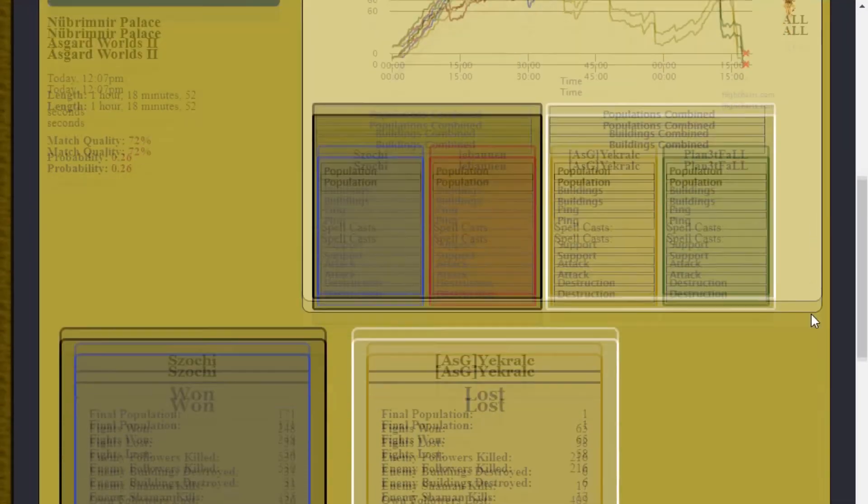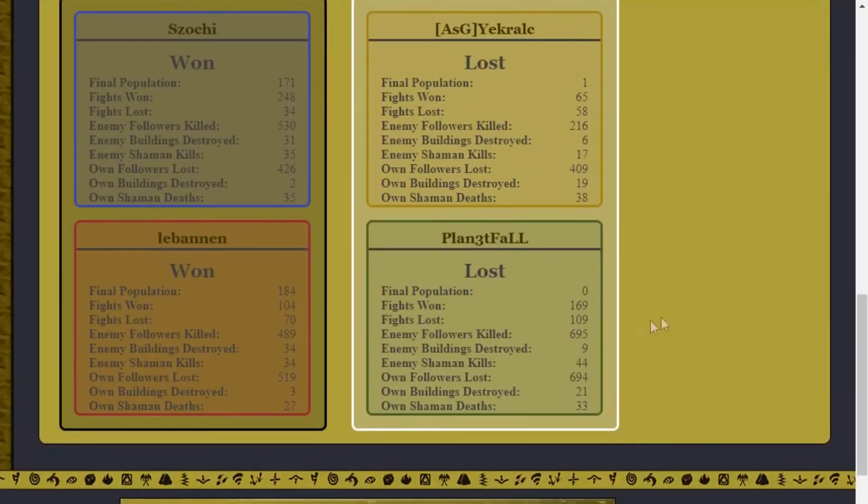Scrolling down to the numbers, there are a couple of really important lines. Everybody's looking at their shaman kills-to-deaths ratio — like any first-person shooter, everyone wants to know their KDR. Generally in an even matchup you should expect to go pretty even. You can see here 35 and 35 — that's pretty standard, that's fine. Here's 34 and 27 — that's actually really good, a nice strong match. Yellow just got obliterated — this is abysmal. He died more than twice the number of times he got kills. That's really horrible.